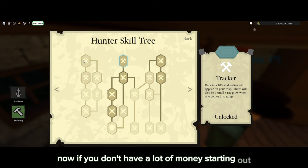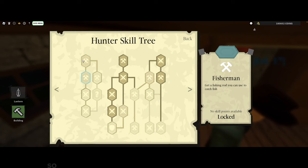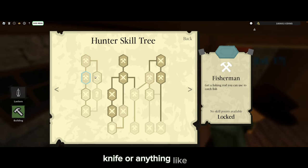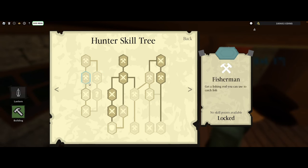Now if you don't have a lot of money starting out, I'd recommend you buy Knife Polish, which allows you to start with an iron knife instead of a rusty one. This is nice if you can't always afford a gold knife. Also, if you would like to fish, I'd also recommend starting with the knife polish because then you can unlock the fishing rod and other things like that.